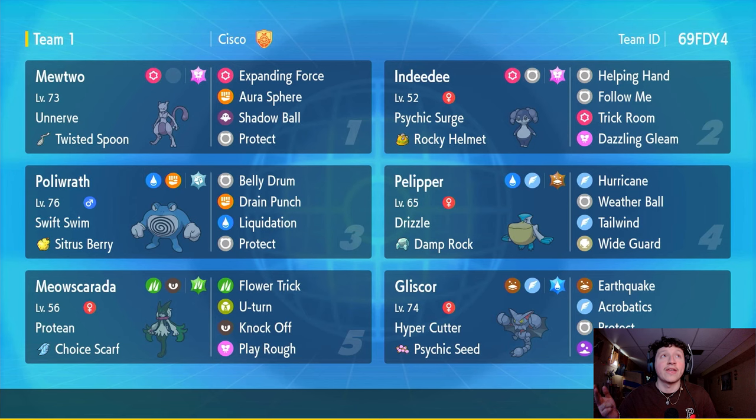It's also got Aura Sphere and Shadow Ball for coverage against dark and ghost types, and Protect to keep it safe. Next up we've got the rain duo of Belly Drum Swift Swim Polywrath and Drizzle Pelipper. These two are a dope pairing: lead them, get your rain up, click Belly Drum with Polywrath, get to plus six attack, and start outspeeding everything under the rain with Swift Swim.